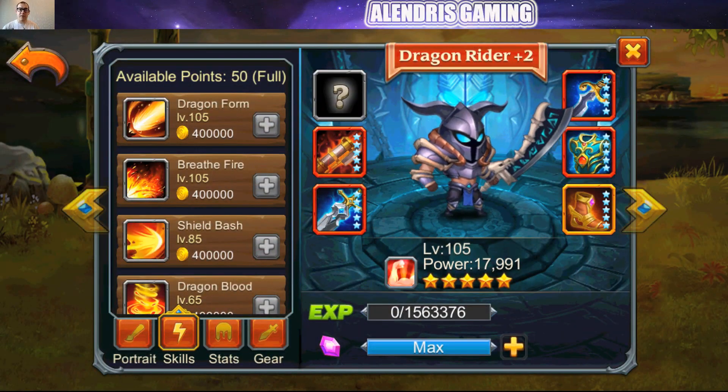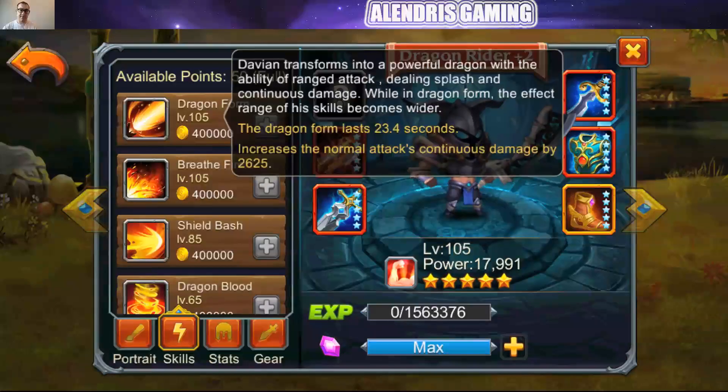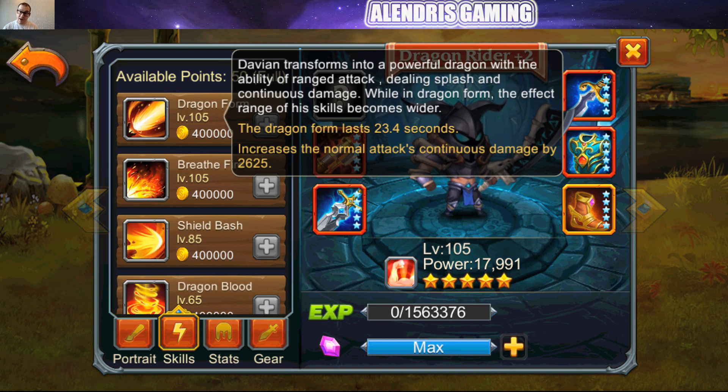The ultimate skill of Dragon Rider is Dragon Form. Davian transforms into a powerful dragon with the ability of ranged attack, dealing splash and continuous damage. While in Dragon Form, the effect range of his skills becomes wider. The Dragon Form lasts 23.4 seconds at max level, which is pretty good. It increases the normal attack's continuous damage by 2,625. He will be in Dragon Form for the second part of every fight — nearly the whole fight — because I think he will be able to recharge his energy during his Dragon Form. We will test it and see exactly how it works.